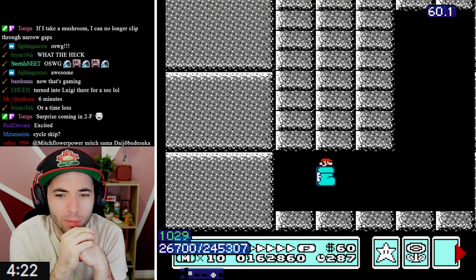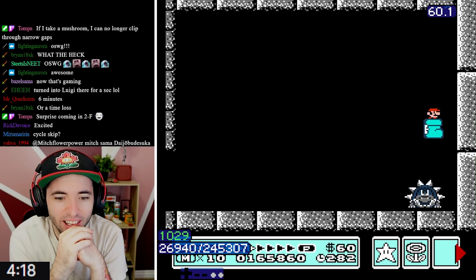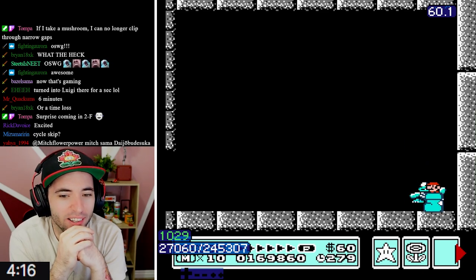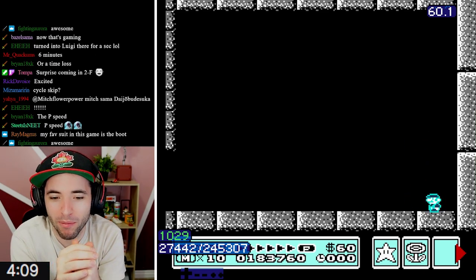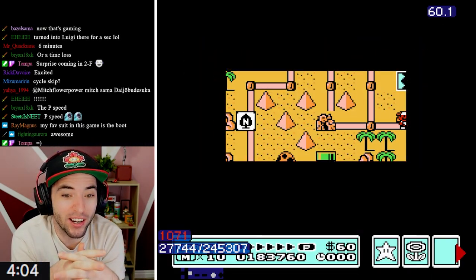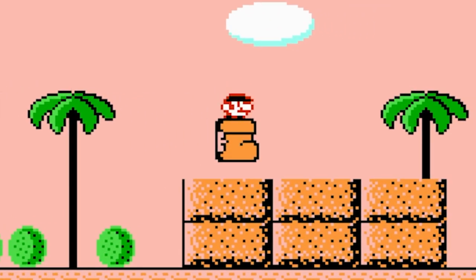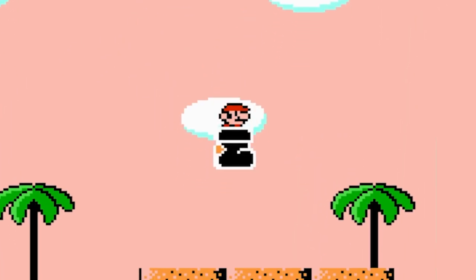How the hell did you get P-Speed there? You haven't got P-Speed anywhere else. The only way I can get P-Speed with the Goomba Shoe is getting P-Speed and then jumping into the Goomba Shoe - that's the only way that I know how. Yo, Star Strat! You've learned, Tompa. Oh my god, the star with the Goomba Shoe looks so weird.